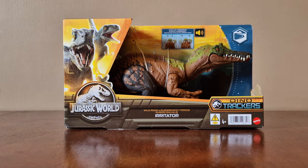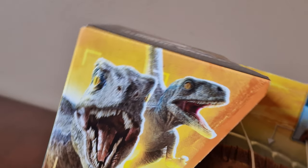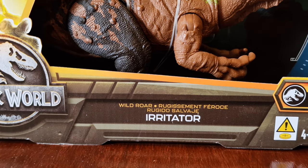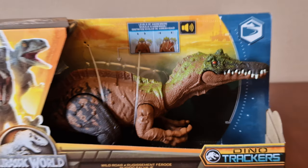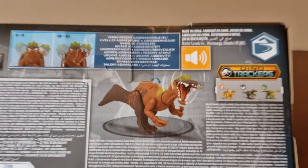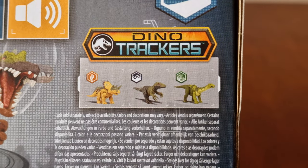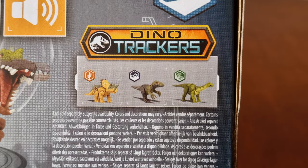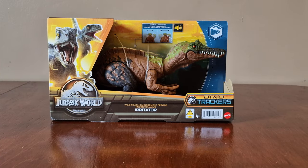This figure is part of wave two of the Wild Wars and it's the Irritator. Looking around the front of the box, there's an icon for activated levels of aggression. It has the Dino World logo and says Wild Roar. The back of the box shows the figure in action with activated levels of aggression. The Wild Wars dinosaurs are part of wave two — you can check out our previous videos on these figures. That icon is where you activate the aggression and trigger sound effects.